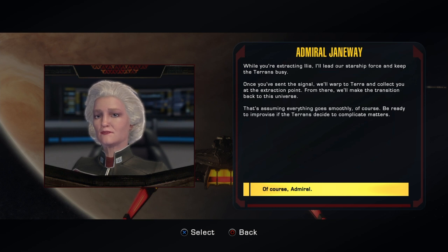Once you've sent the signal, we'll warp to Terra and collect you at the extraction point. From there, we'll make the transition back to this universe. That's assuming everything goes smoothly, of course. Be ready to improvise if the Terrans decide to complicate matters.